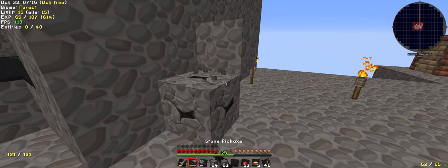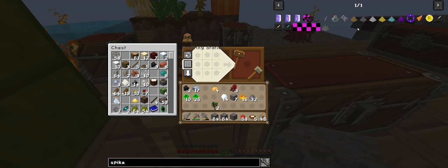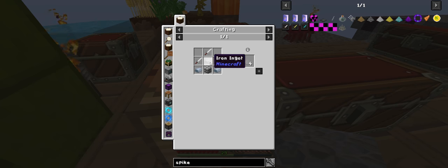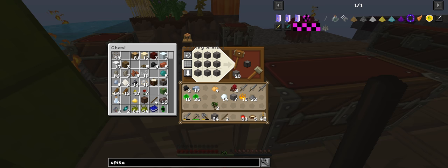Now we'll quickly make some of the spikes. I could probably make one of the highest spikes. I can't remember which one's what — I know this one damages them and kills them, this one adds a little bit extra, this one does XP, then this one does everything. To make these you need a full block, some iron. I'll just stick with these ones — one, two, three — and then a compressed one, and that will give us four.